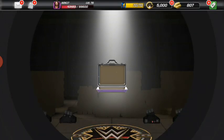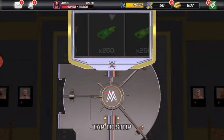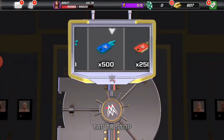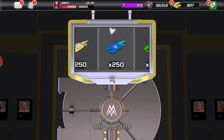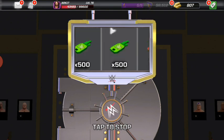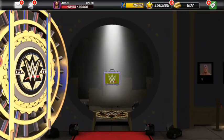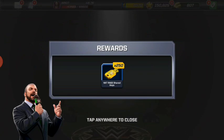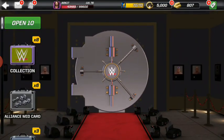We just want 2 to 3 collection superstar cases to open. Tap and we get a 250 NX3 arrival key and NX3 raise. So it's not really working out for us so far.